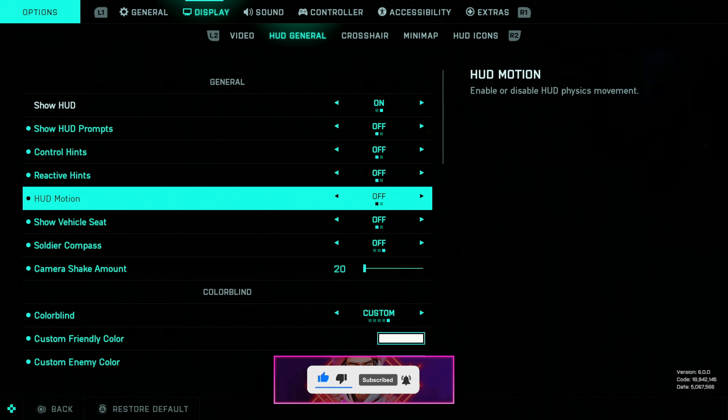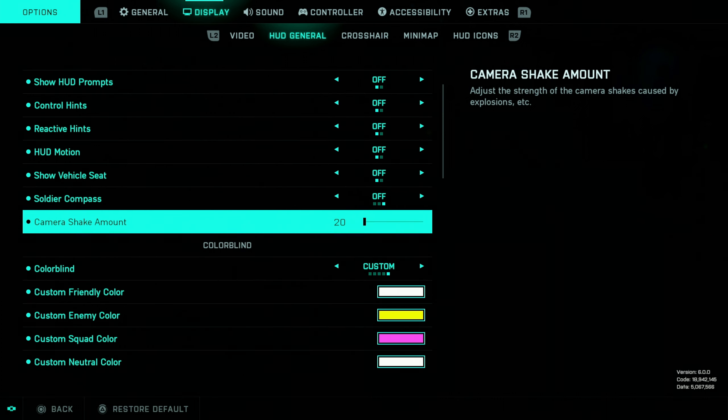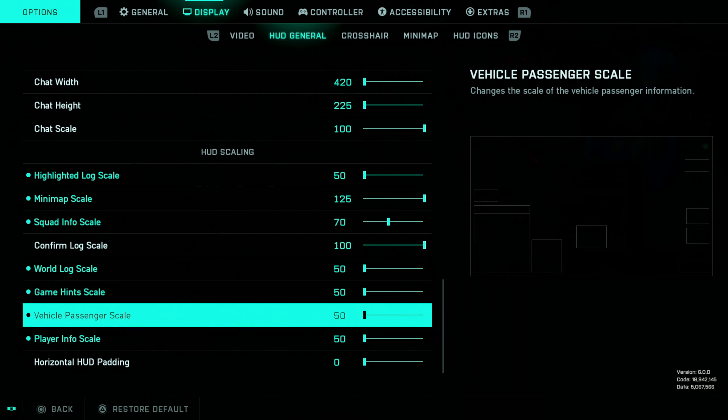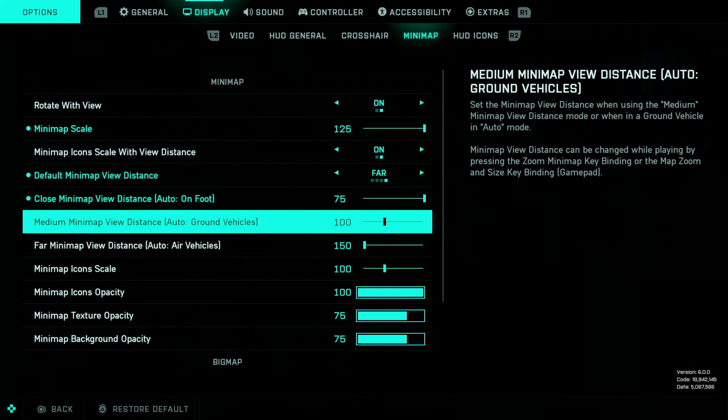In display for HUD general, you need to turn off HUD motion. I turn off the compass, but that's personal preference. Make sure you turn camera shake all the way down to 20. These are my colorblind settings, so feel free to copy them. These are my damage icons, and these right here are my HUD scalings. Right here is my minimap settings, so feel free to copy these.